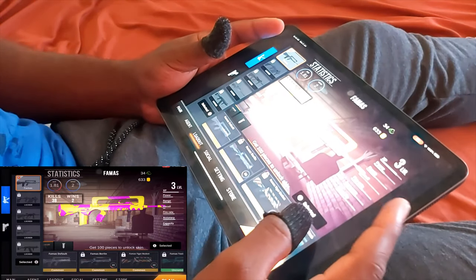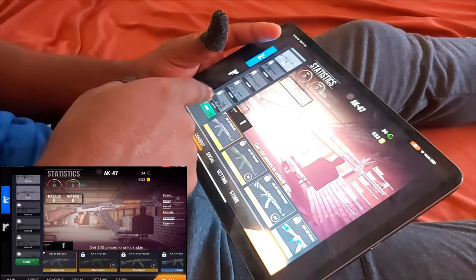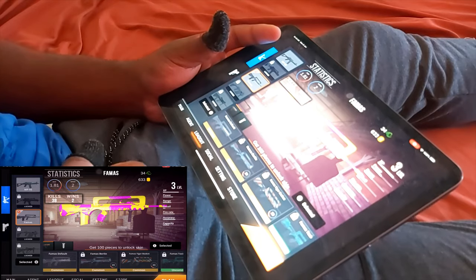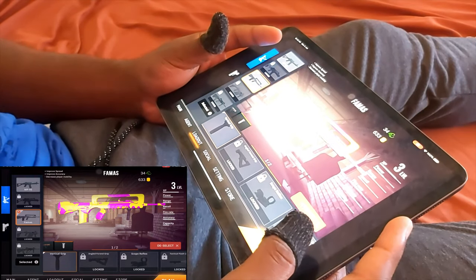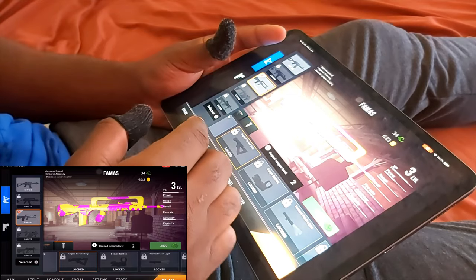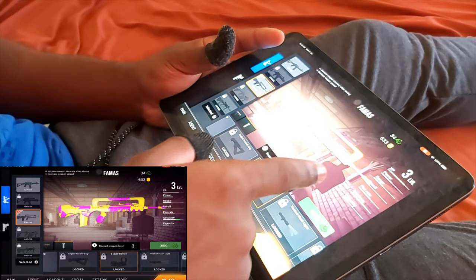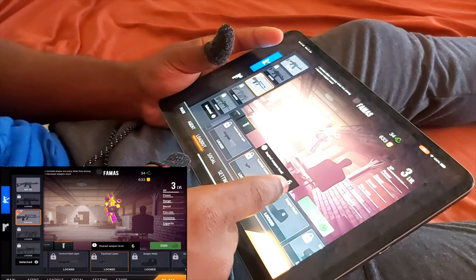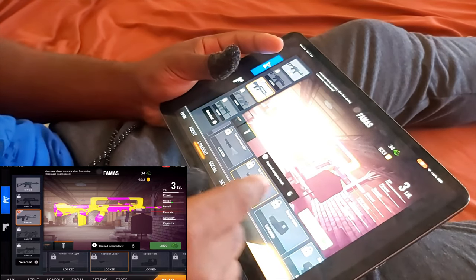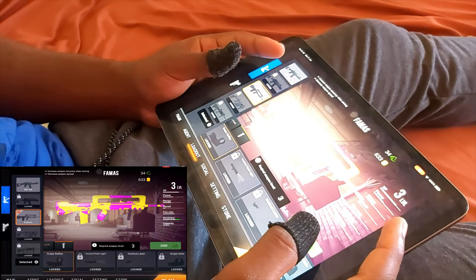What I'll be using in this gameplay is the FAMAS. I want to get the AK47 soon to show you guys how op it is — the AK47, the Scar, and the FAMAS are all OP. The FAMAS is super accurate. I'm using a vertical grip on this — you can only attach two attachments and can't attach two of the same. I'm also going for the reflex scope and a tactical laser to reduce recoil even more, increase range, and improve accuracy.